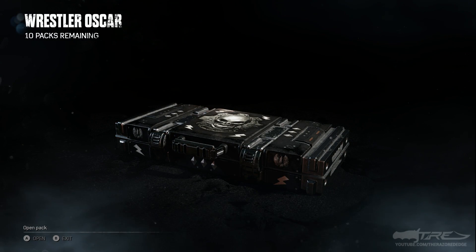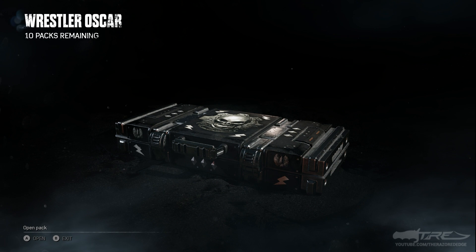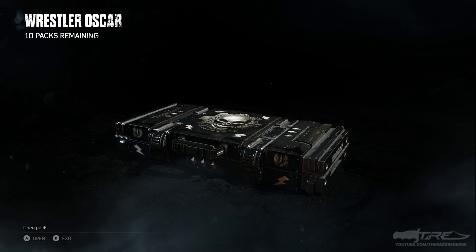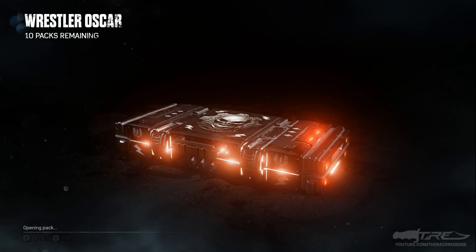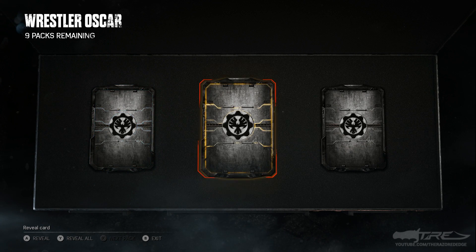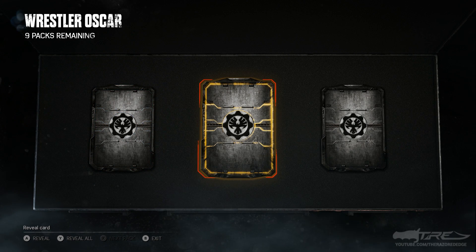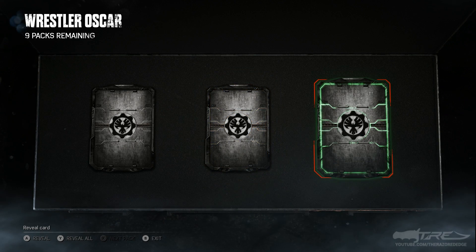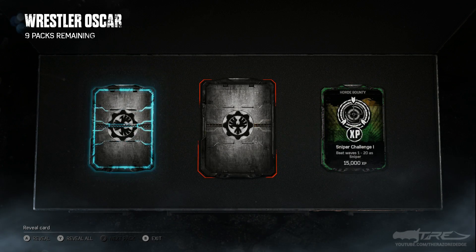Geez, I'm rusty at opening gear packs. That logo looks badass — it kind of looks like the crimson omen. So let's get stuck in and see what we get. It's a three-card pack. We got a rare — oh my god, are you serious? Legendary on the very first pack! What is this? What is my pack luck lately?